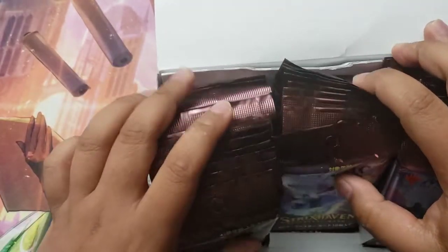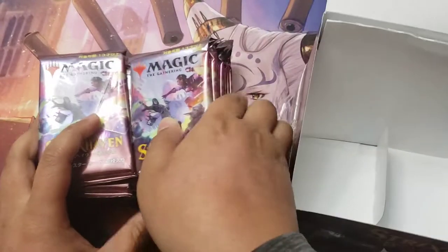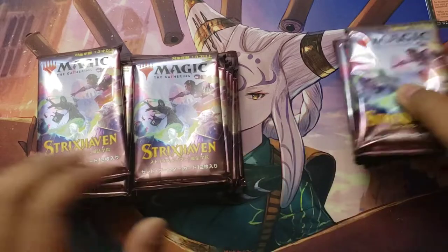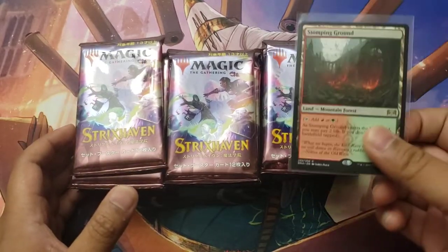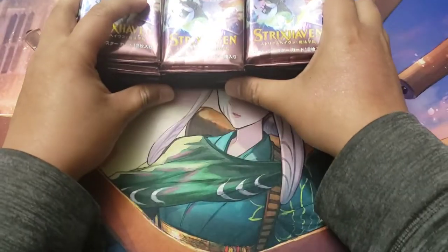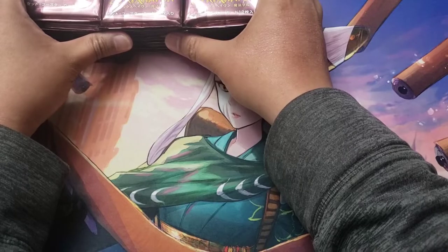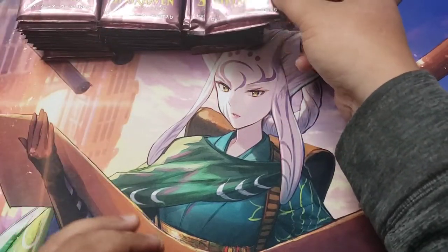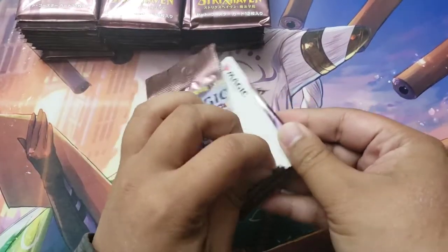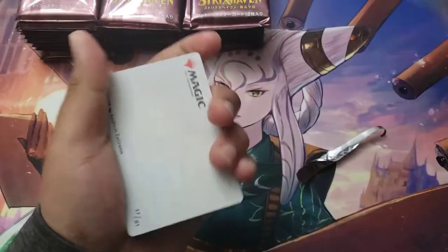Look at these pretty Japanese packs - you can hang them on a little coat rack thing. There's the Stomping Ground for the giveaway - put that over there. All right, there are the packs. Let's start the first pack - using the pull tab of course, because we are professionals here.